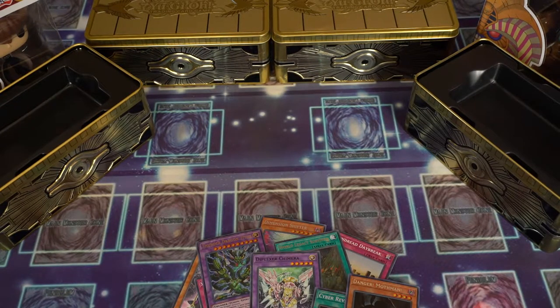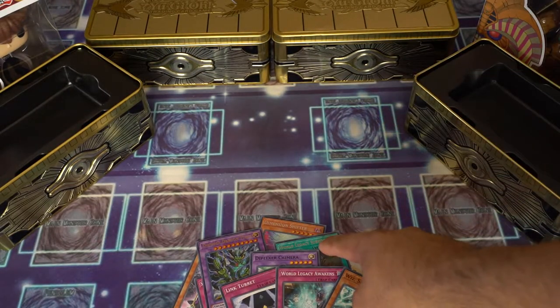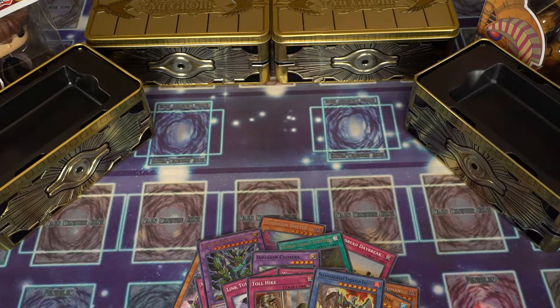Wiz Sage for Hire, World Legacy Awakens, and Link Turret. I'm still trying to figure out the rares — I believe the ultra rare is the gold writing with the shiny, and the prismatic is the really nice holographic one, but we're still getting used to that. Salamangrate Great Emerald Eagle and Toll Hike. That's it for the first pack.